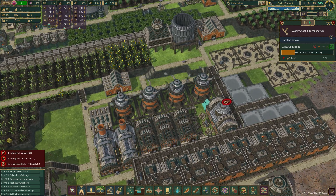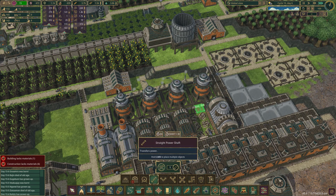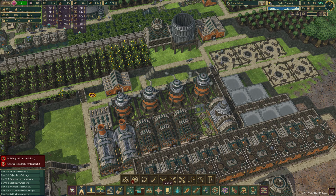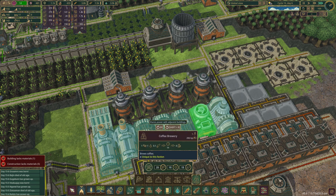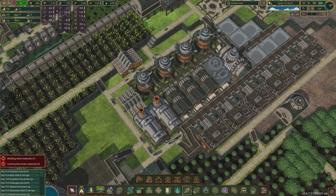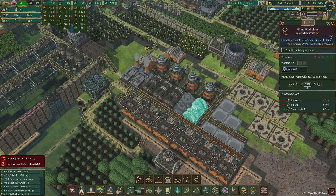There we go — no, they went and built it there. One more piece, please. All right, now the coffee brewery was here. Oh wait — they didn't build it. Okay, they did build it. Sheesh, what am I doing? I'm click happy today, very click happy. Now we should have treated planks if we look somewhere here.